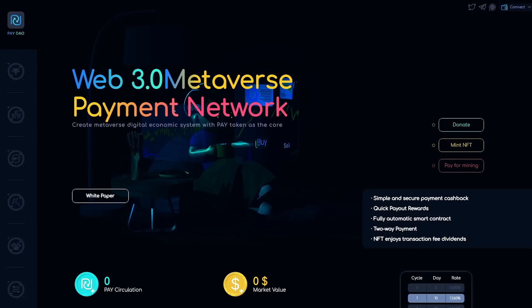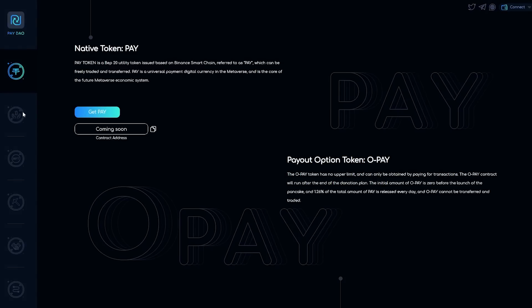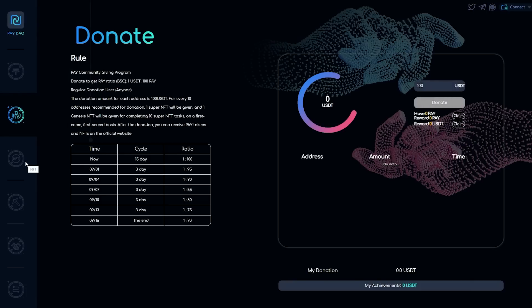Impressive, isn't it? I think you are interested in learning how to purchase a PAY token. The PAY token can be purchased through the secondary market transaction or obtained through the PAYDAO mining model. If you want to get PAY tokens, you can participate in PAYDAO free mining.